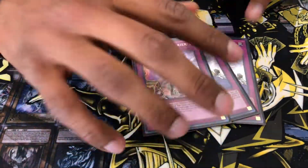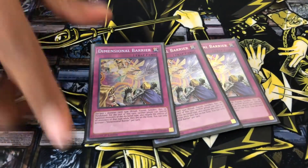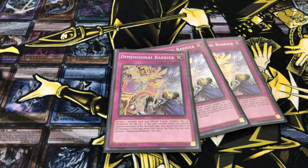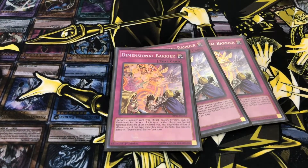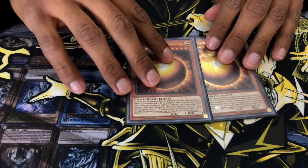And then we got three Dimension Barrier — it's good against Thunder Dragons. You flip this and they can't play Fusion, they can't do crap. And then finally the Spear Move — so good. That's it for the deck profile. I want you guys to hit that like button and catch you guys later.